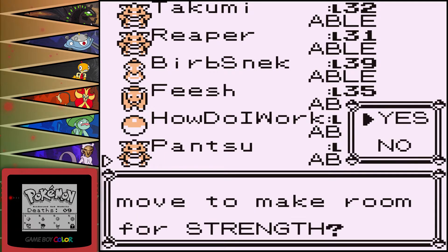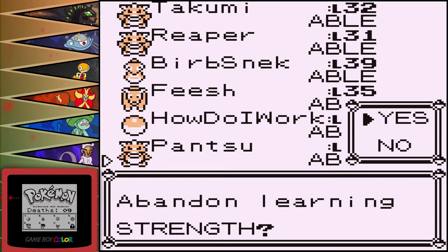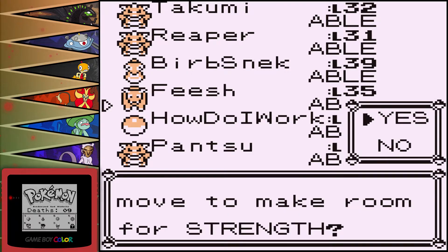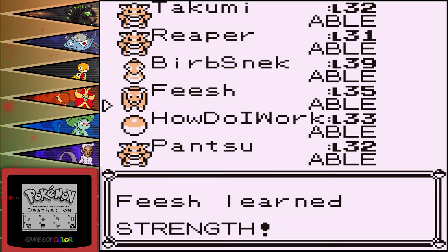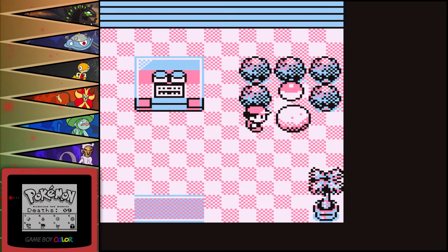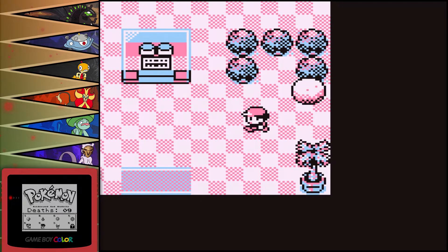What's Pantsu's moveset? Sand Attack — maybe we'll get rid of Sand Attack. I feel like I'll need a Dark type move at some point, like Crunch or whatever he's gonna get. I'd rather keep Low Kick and High Jump Kick. What is Fishi's moveset? He has Headbutt already — let's just overwrite Headbutt with Strength. It's Normal STAB, it's fine. And this is normally a rare candy and we got Soda Pop, which I'm using right now.